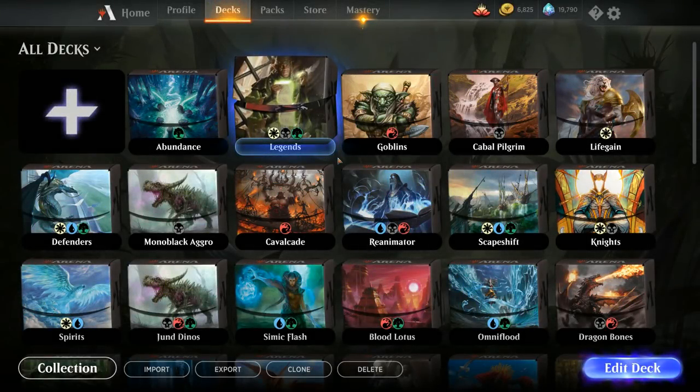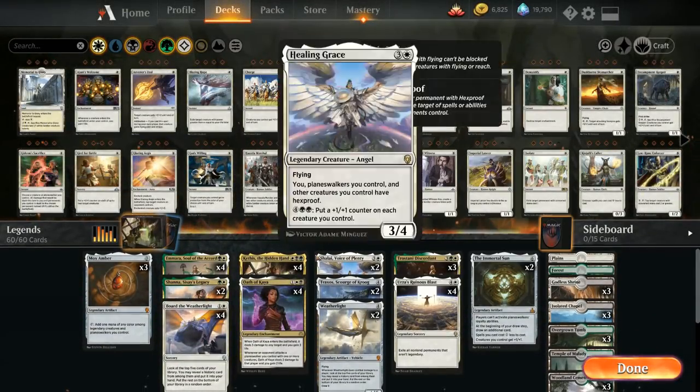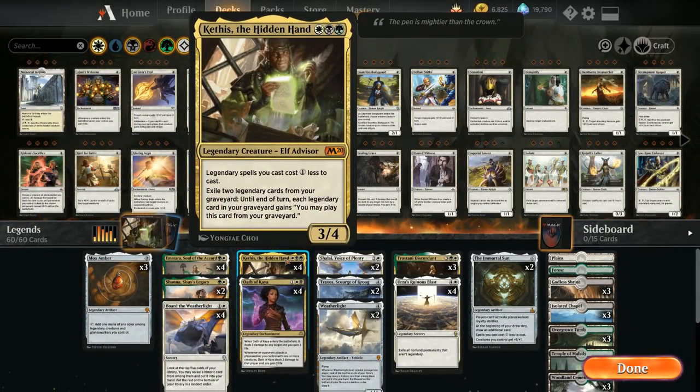Hello and welcome to another Magic Arena gameplay video. Today we're taking a look at an Abzan Legends deck built around the new 3-mana Kathis the Hidden Hand.